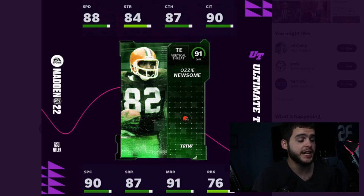He has 87 short route running and a 91 medium route — the most important thing is he gets above 90 medium route running, which makes him pretty elite in speed and route running. Run blocking is 76 — of course Darren Waller is better, but Waller is also more expensive, so take that as it is.